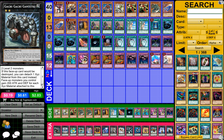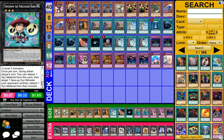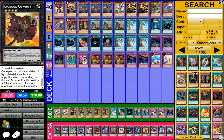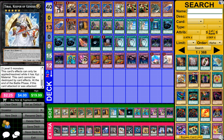For the extra deck, I have 1 Giga Ghoras Tartarus — I don't even know how to say his name — 1 Number 17 Leviathan Dragon, 1 Leviair the Sea Dragon, 1 Temtempo the Percussion Djinn, 1 Wind-Up Zenmaines, 1 Gagaga Cowboy, 1 Number 101 Silent Honor ARK, and 1 Evilswarm Exciton Knight.